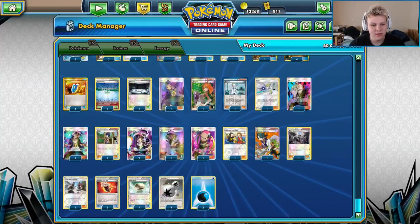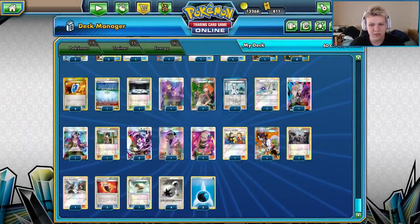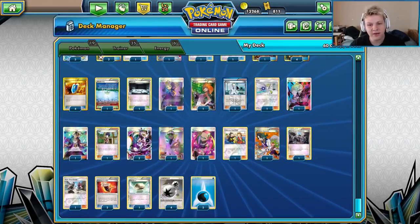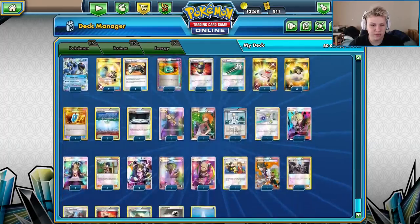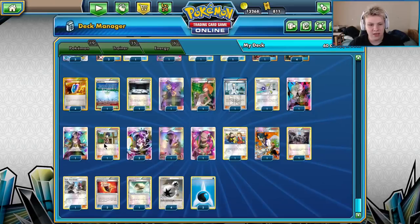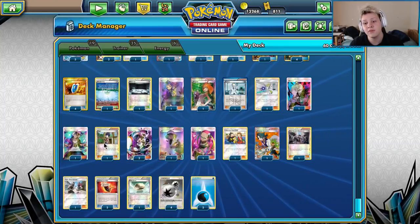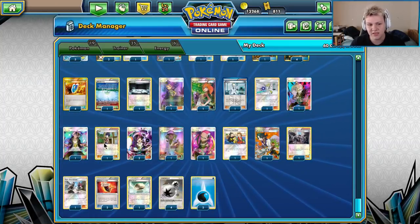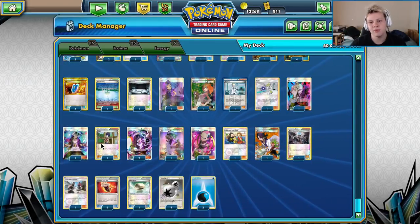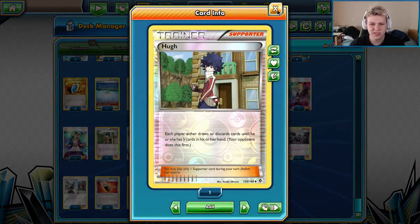Hugh can speed up any matchup because at some point when you're sitting there going draw-Quaking Punch and your opponent is drawing and passing, if their hand gets too big you can reset their hand. Against Zoro Garb specifically, their hand gets huge while they're setting up Ranger combos — they're waiting to hit all the pieces — and then you Hugh them. Maybe they have the pieces for the Ranger combo but they don't have enough cards to finish the game at that point. Also good against other control and stall decks.